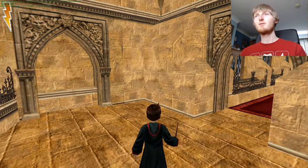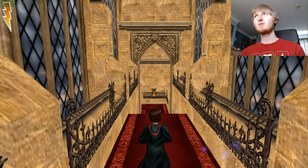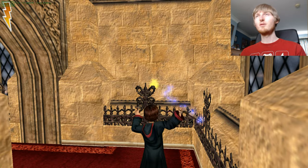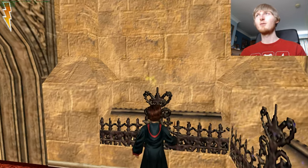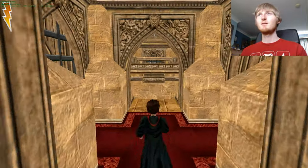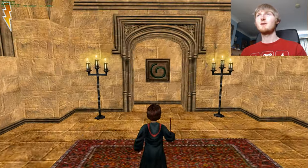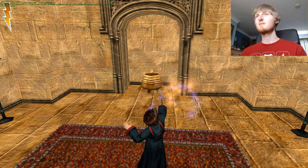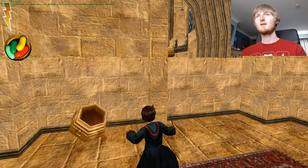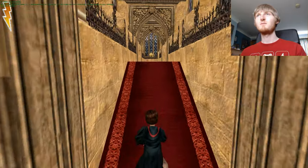So this is where you would start off and normally talk to Quirrell over here, and then you would have a barrel that you would normally push down here. In this version we don't have a barrel and I can already tell there's normally meant to be a little dip in this wall where that barrel would sit. This is the part where you meet Quirrell down here and he talks to you about how you can cast Flipendo on these little cauldrons.